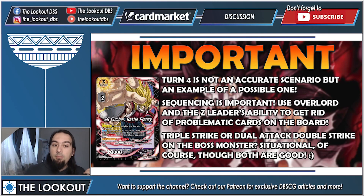An important note: turn four is not an exact scenario but an example of a possible one. Sequencing is important — use Overlord and the Z leader's ability to get rid of problematic cards on your opponent's side of the board, but keep in mind you need at least two cards on your opponent's side to play your boss monster. Between triple strike or double strike on the boss monster — it's situational. Sometimes triple strike is better, sometimes double strike is better. It depends on what the game looks like.